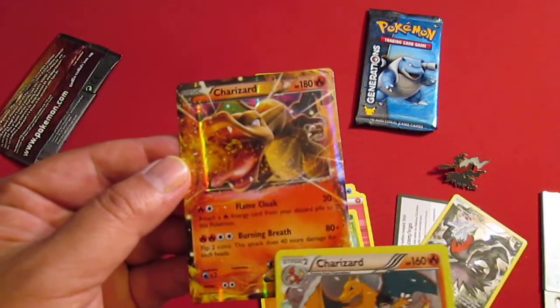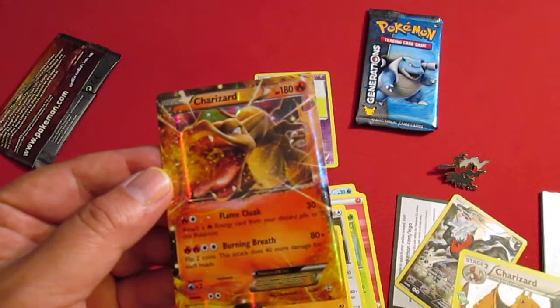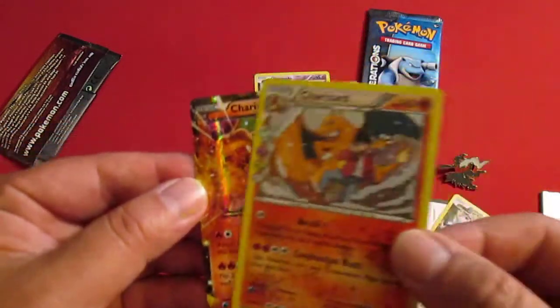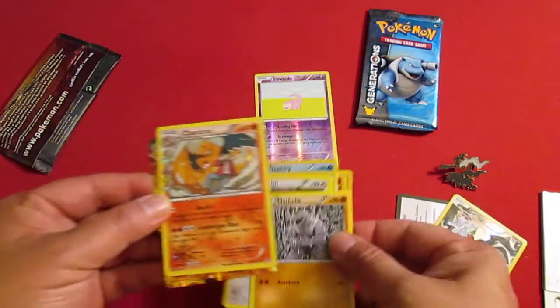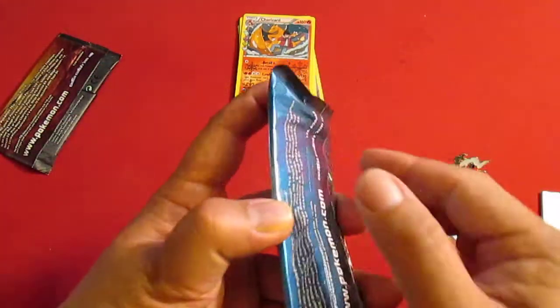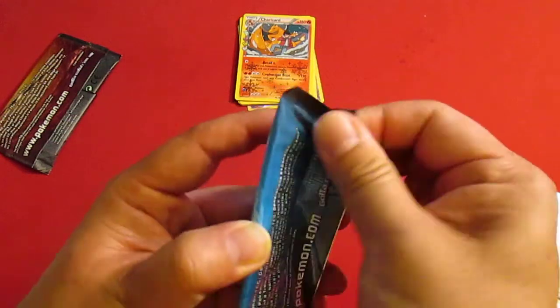Flame Coke for 30. Burning Breath for 80+, four flip two coins. This attack does 41 damage for each heads. What a gorgeous card that is. What an awesome pack. I really enjoy opening Generations packs. I think they're just the coolest packs. That's some awesome pulls.